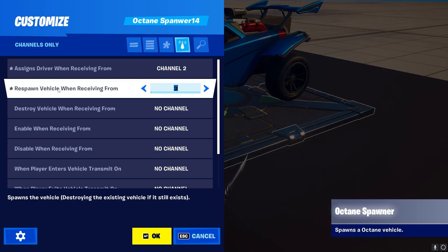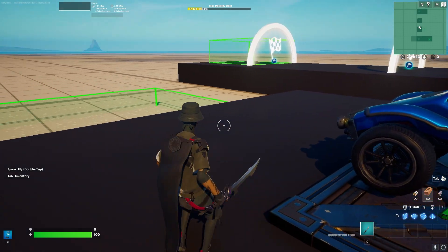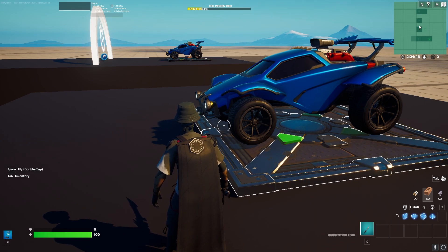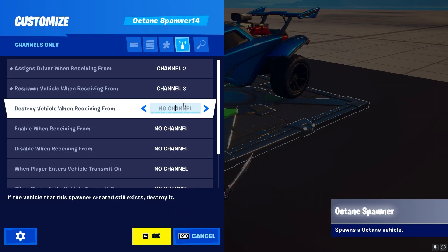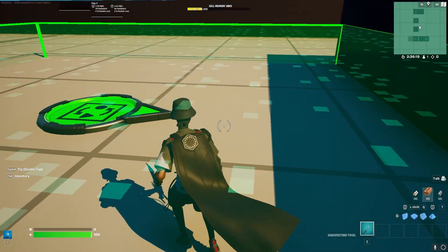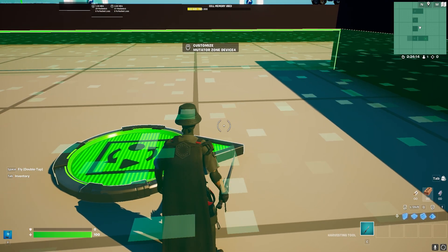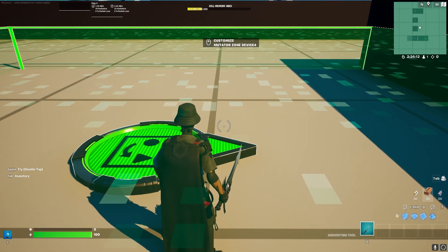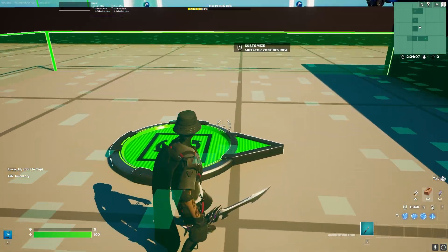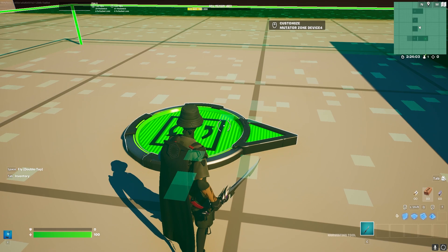The next option is Respawn Vehicle, which is very important if you have a course or race where you can go off track and want the car to reset at a certain point. You can use a mutator zone to respawn the car — this is a great way to define a zone where the car should not be, or where it can reset on a course. As soon as the player touches this zone with the car, the car gets reset.